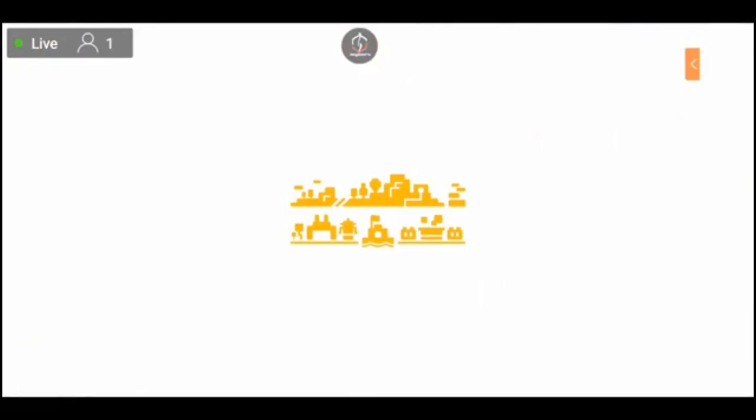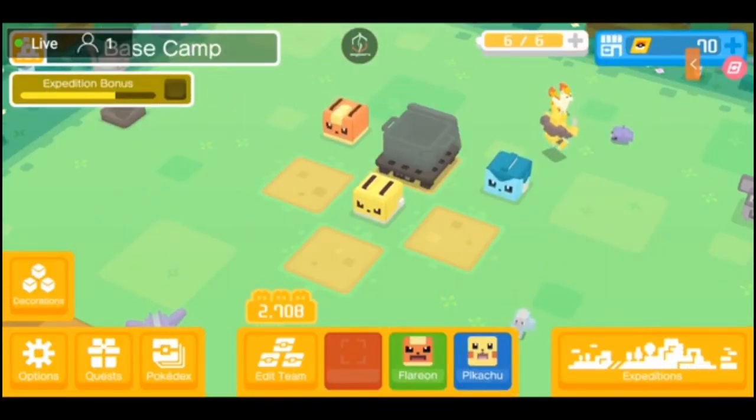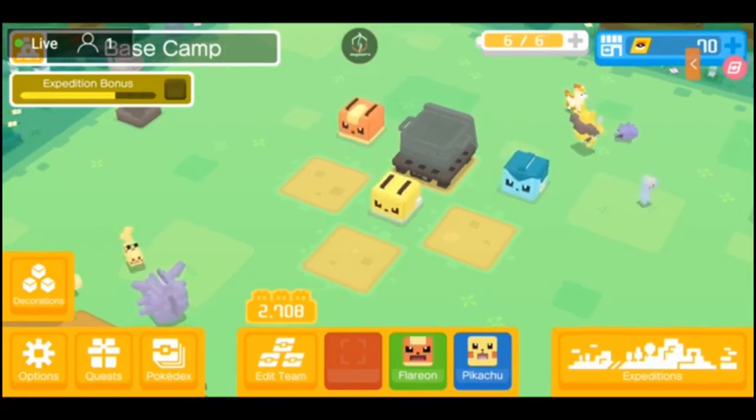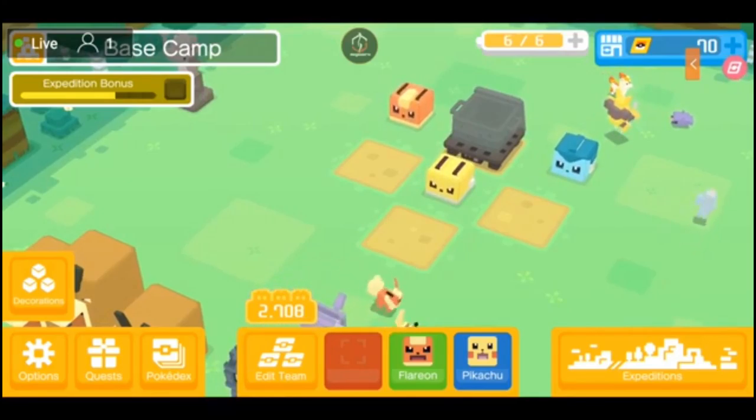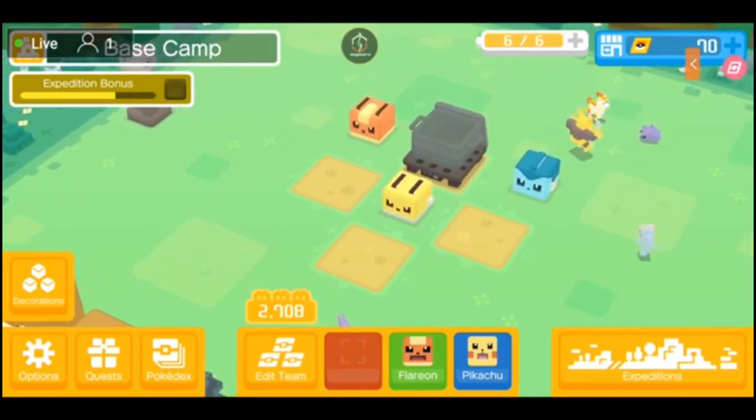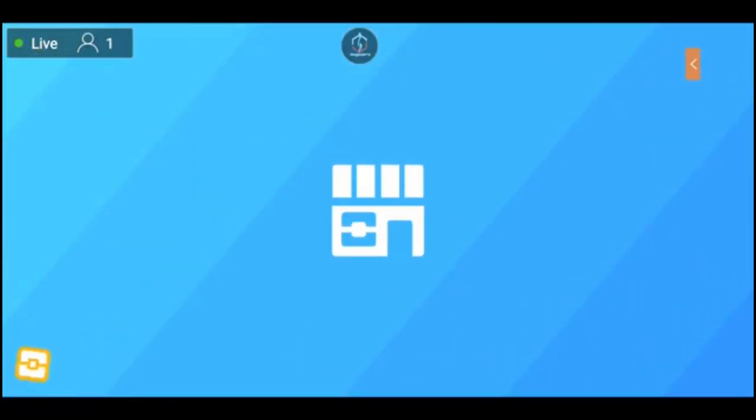Below that you'll also be able to find your Expedition bonus. Every 10 or so Expeditions that you do, you'll be given a point in your experience bar. I have 3 more Expeditions to do, and then once that's filled up you'll automatically be given a Legendary Gem. I'll talk about how that works in a later video, but that's your Expedition bonus. On the top right-hand side you have your PokeMart.